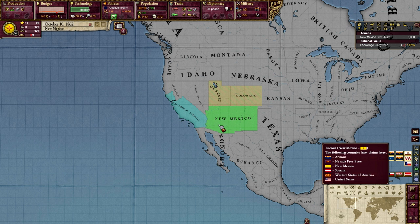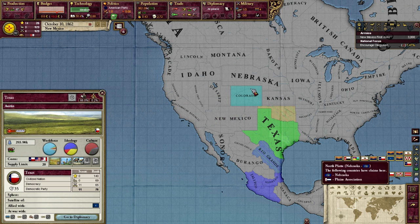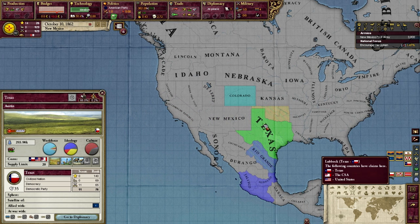Basically, after you conquer your original regions, you can't expand — and honestly you should be able to. I think a good fix would be to add a historical casus belli or inter-state casus belli where, because you have become a certain size and believe your cause is righteous and just, other states should become part of yours — otherwise face war. Something of that magnitude, so that after you conquer your original starting area you can still branch out and do more things.